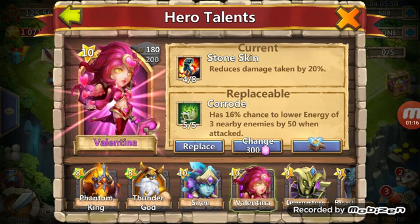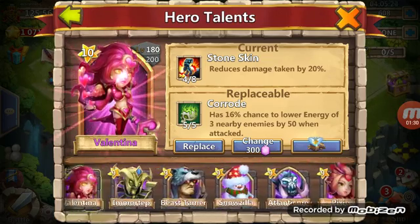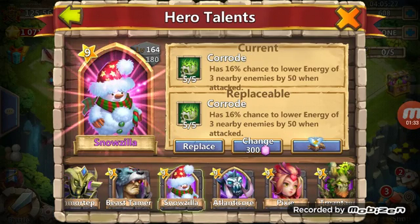Yeah, it's not great. I have no idea where I should put it. I already have it on my Snowzilla, if I remember correctly, but since I don't use Snowzilla I don't know what to do with that. It has a 16% chance to lower the energy of 3 nearby enemies by 50 — lower energy, 3 enemies.